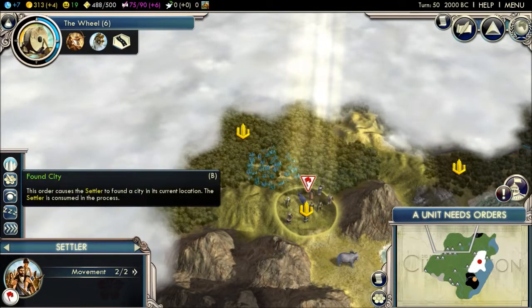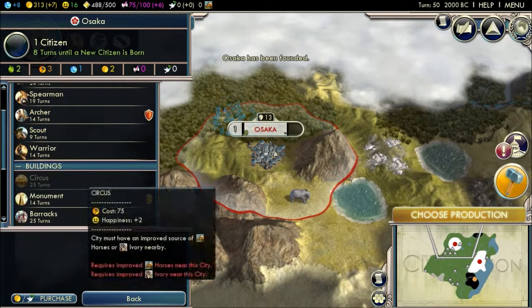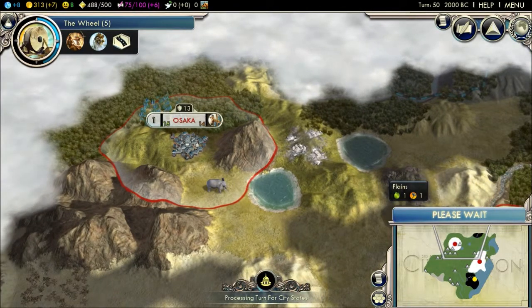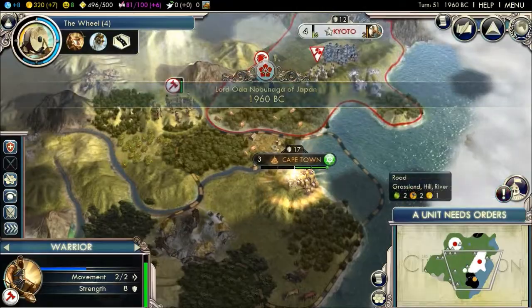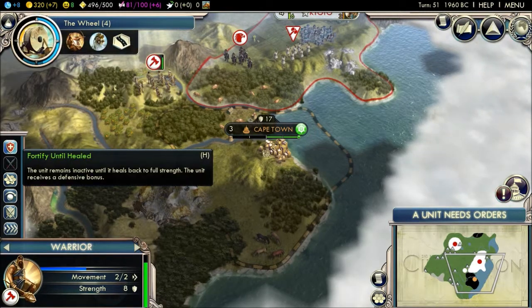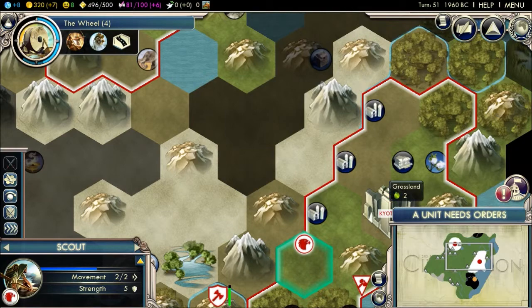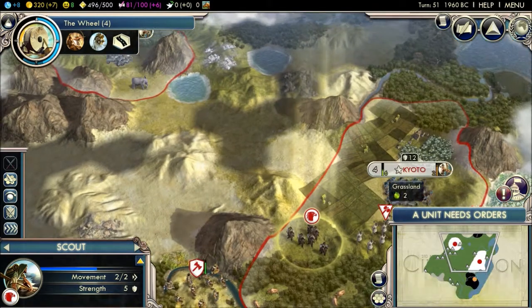Heal up and you can found the city there. I'm going to go straight for an archer as well. I'm no longer ally of Cape Town — why? Connect gold to your trade network. I don't know how to do that. I should advise as a social. Hmm — I haven't checked this before.